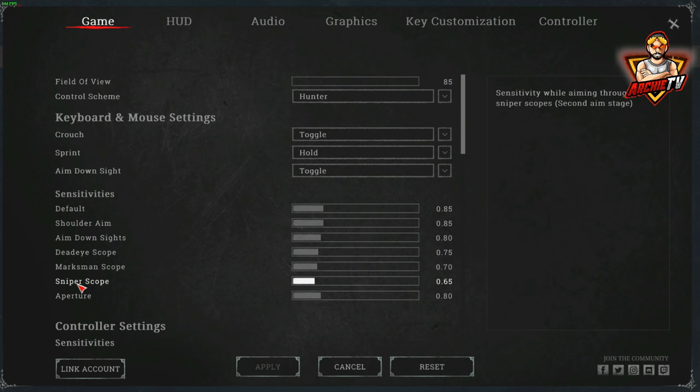That's because the sniper scope is really zoomed in. If you put a massive amount of sensitivity on that — say 1.0 on the sniper — you'll find that if you literally move your mouse a little bit it's going to move way too much. So you're going to get used to something a little bit lower. Sniper scope is more zoomed in than anything else. Deadeye is around 75, marksman is 70, and sniper is 65. You can probably put the sniper to 60, but I'm used to 65. As there is more zoom, there is less sensitivity for me.